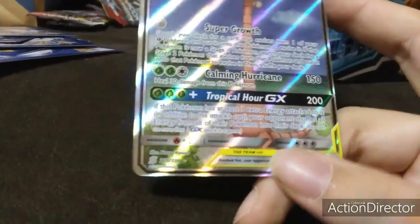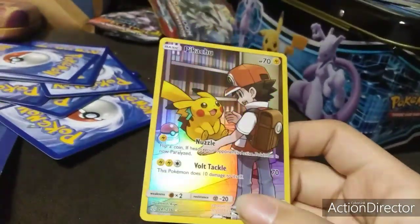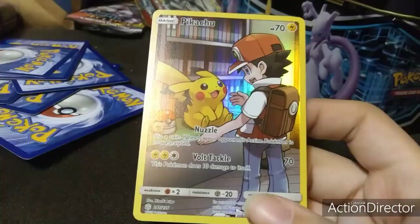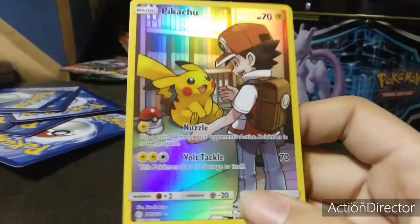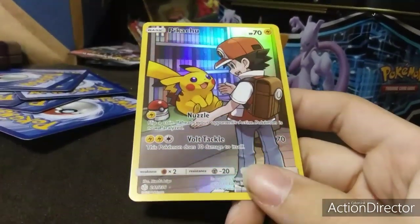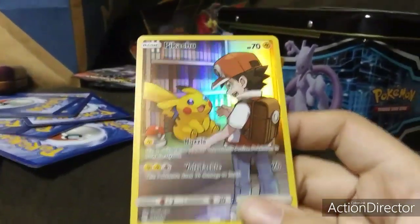I'm not even sure what the plus sign means. Next, I got this rare thing — a special rare Pikachu. I got a reverse holo, and then this — is this something new? Because I didn't know you could get a reverse holo on a picture rare.